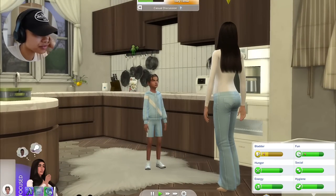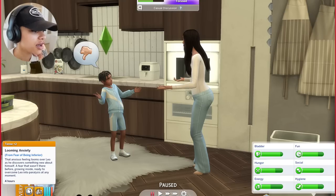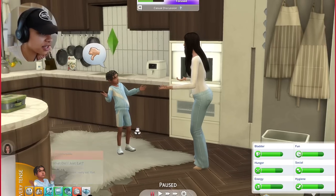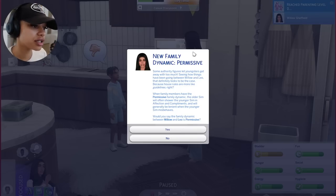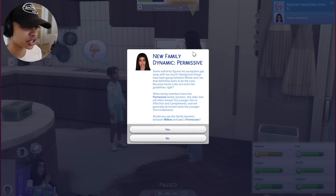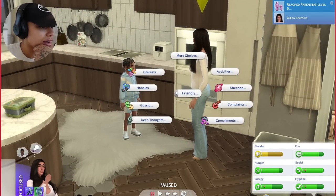Let's have him clean up his toys too - he's tense. It says 'looming anxiety: the anxious feeling looms over Leo as he discovers something new about himself, a fear that wasn't there before, growing inside ready to overwhelm Leo into paralysis at any moment. Leo is feeling distracted by all the successful Sims around them.' Also a new notification: 'new family dynamic - permissive: some authority figures let youngsters get away with too much.' It says when family members have the permissive family dynamic, the older Sim will shower the younger Sim in affection and compliments and generally be lenient when the younger Sim misbehaves. I think Willow can be permissive because I think the dad will be more of the strict one.